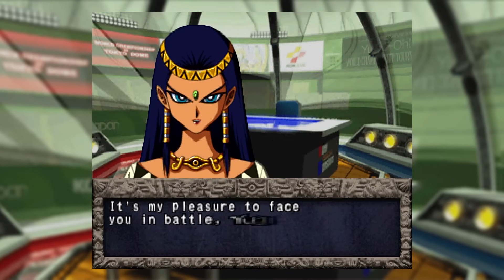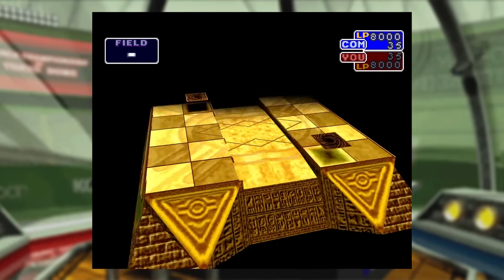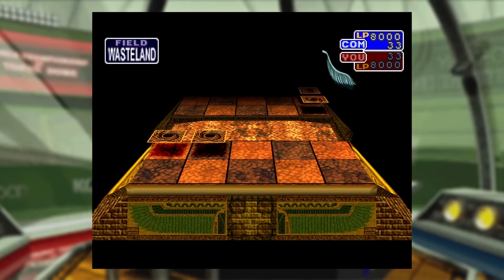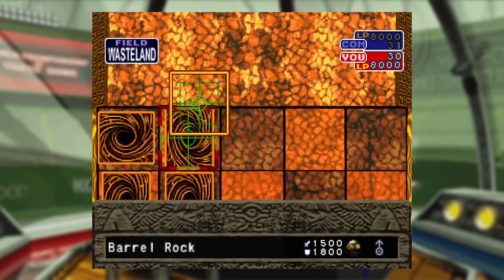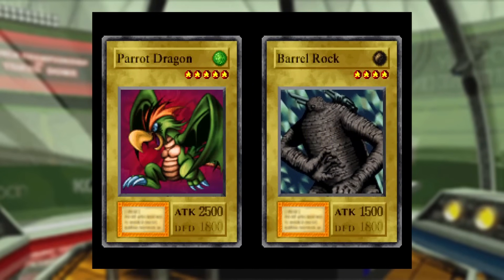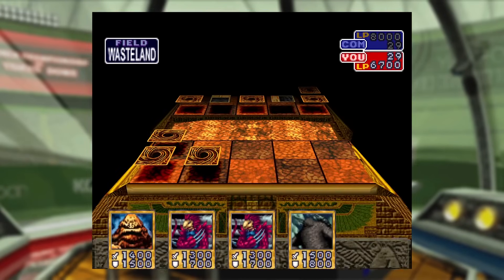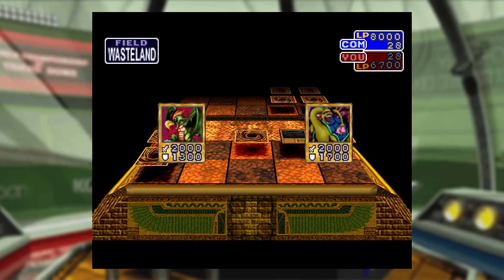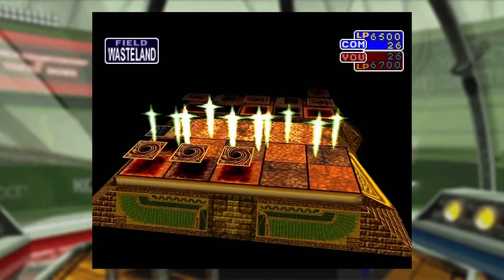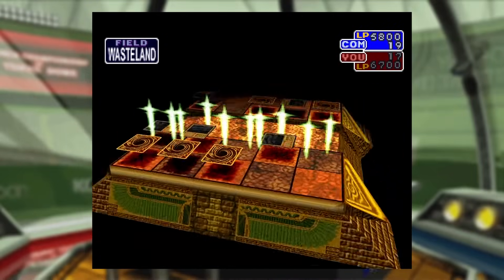I rip Pegasus's eye out and move onto Ishizu. I set Labyrinth Wall in defense — the only card she can have to attack over it is Black Skull Dragon. I activate Wasteland and I'm untouchable. After some back-row shenanigans, I summon Barrel Rock and attack one of her defense monsters revealing Roaring Ocean Snake. She uses Parrot Dragon, then Sea King Dragon, and eventually uses three Swords of Revealing Light delaying the duel considerably, but Labyrinth Wall kept me protected until I was set up to win.